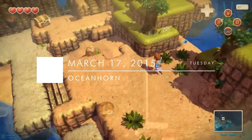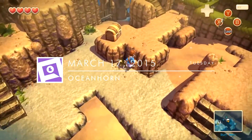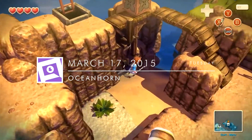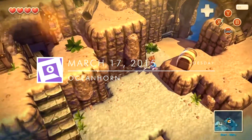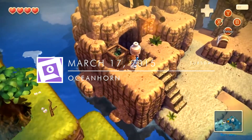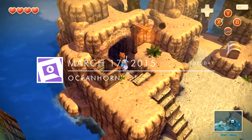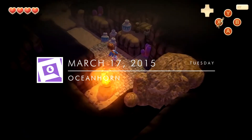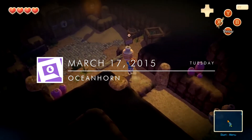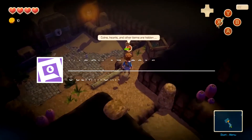On Tuesday, Joe also looked at Oceanhorn: Monster of Uncharted Seas. Visually, you would be right in assuming it's a game that borrows heavily from the Legend of Zelda series. And this was actually the PC port of the mobile version — apparently a PC remastered version, so much higher fidelity, much higher quality textures and effects. Nonetheless, it's a very long look at Oceanhorn, so if you're not sure whether to pick it up, or you're just looking for a long video to eat some popcorn to, be sure to check it out.